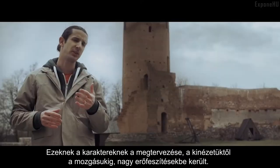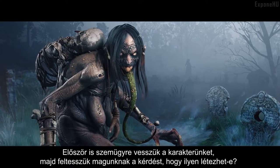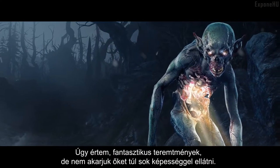Designing each creature is a collaborative effort between the character concept and animation departments. We start by trying to visualize the anatomy of the creature and ask ourselves if this is something that could actually exist. They are fantastical creatures, but we don't want them to defy the laws of physics.